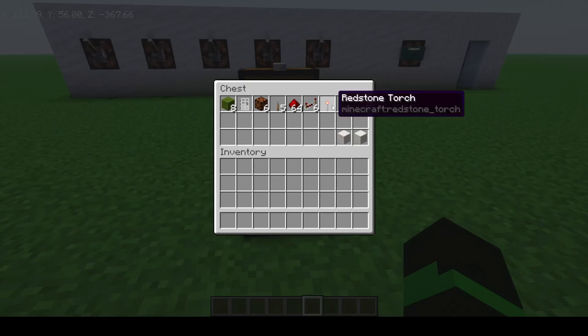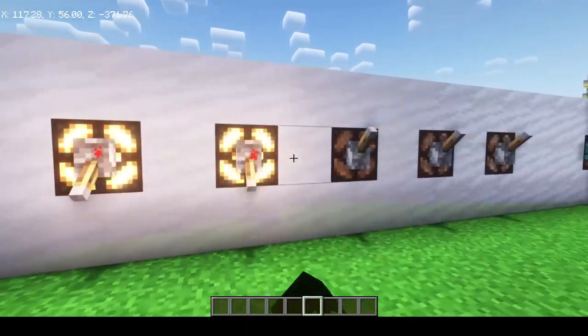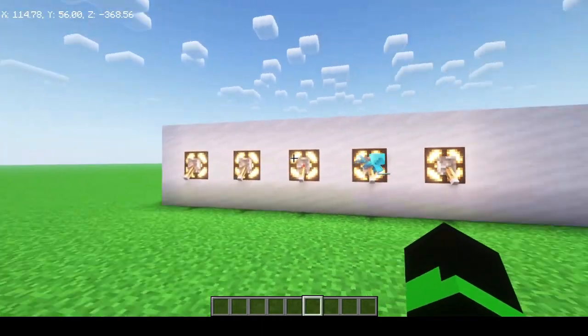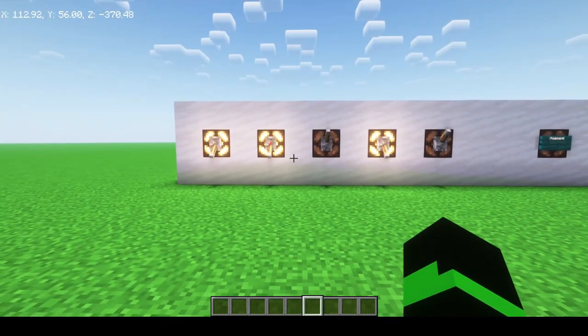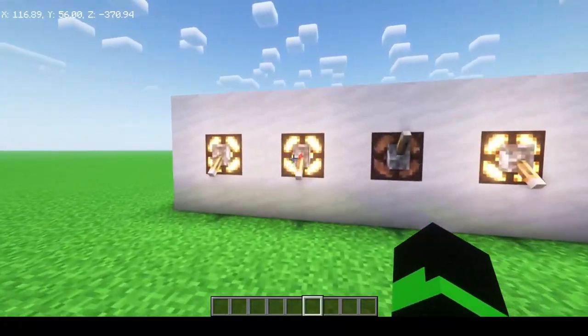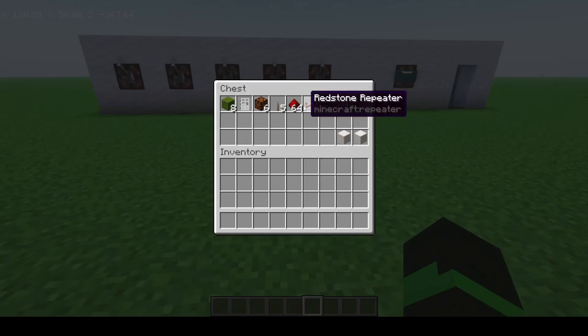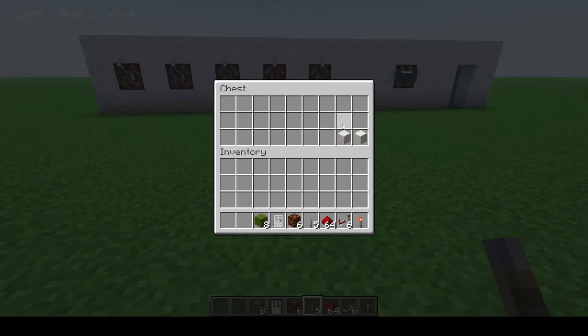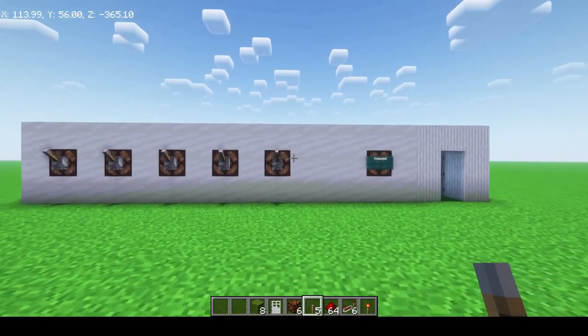For redstone torches, you need one for every lever. So if you want them all on, that would be 5 redstone torches. If you want to do what I did — where my combination used 3 levers — you are only going to need 3. And kind of the same thing for redstone: I just grabbed a stack of 64, which will definitely be enough. Also, to build this you can use any blocks you want. I chose quartz pillars and smooth quartz.